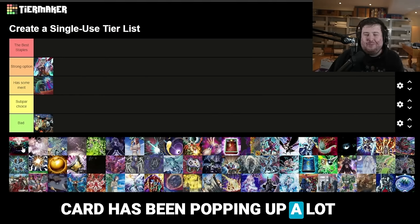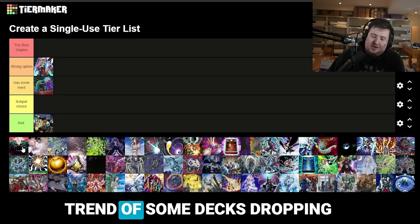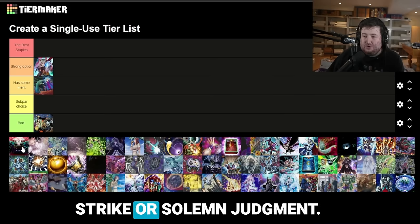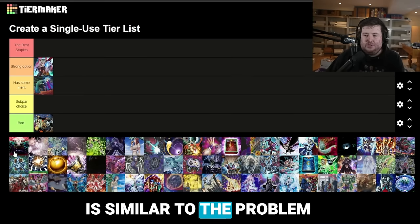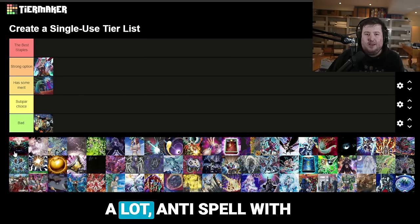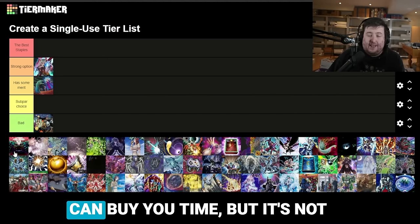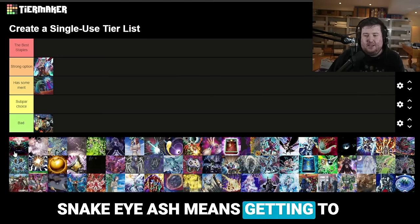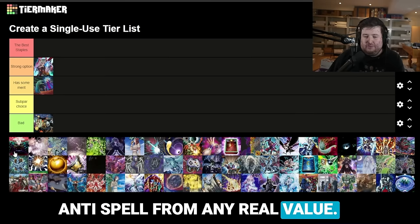This card — Anti-Spell Fragrance — has been popping up a lot in OCG. In the last few weeks we've seen the trend of some decks dropping Anti-Spell in favor of other counter-traps like Solemn Strike or Solemn Judgment. The reason for that is, similar to the problem with Mistaken Arrest, if you get hand-trapped a lot, Anti-Spell with no field is a lot worse. Now it can still stop your opponent from playing and can buy you time, but a simple Snake Eye Ash means getting to something like SP Little Knight, effectively denying Anti-Spell from any real value.